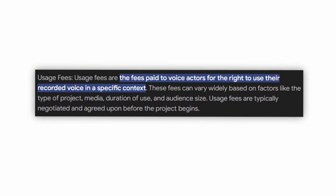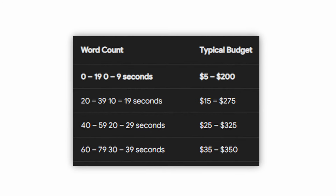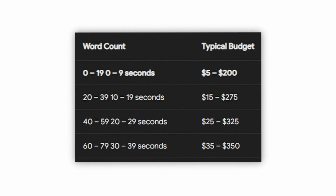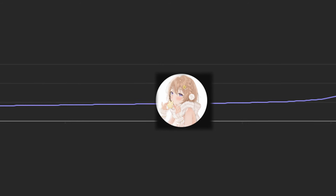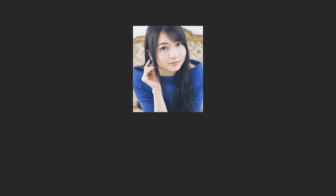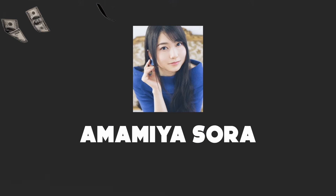Then there's the licensing tax. For voice actors, it's usually recommended to add 100% or more of the original price. So what's already $172 gets doubled. Of course, the bigger name you have, the bigger price you'll get — someone like Amamiya Sora could easily get $1,000.